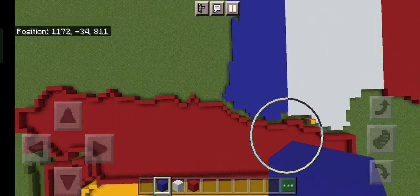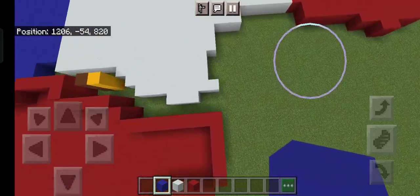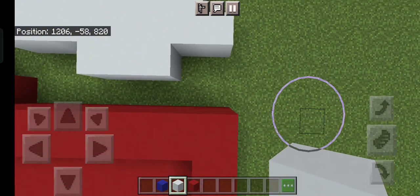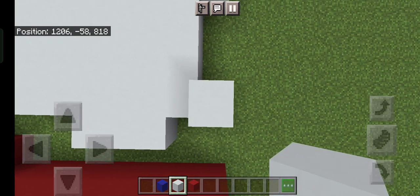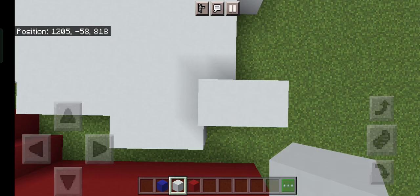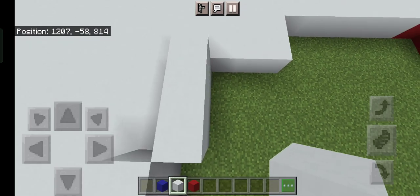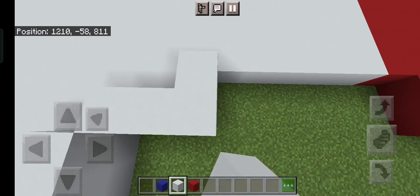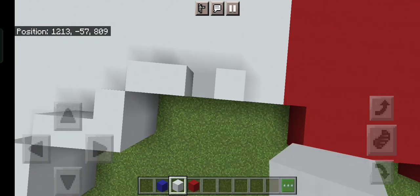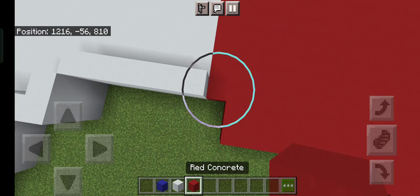Head over to this side of Spain, the Catalonia side, and grab out your white concrete. Then two blocks out like this, add one block. Then to the left add one, then going up here we add one, we add three, then have another three up, then make an L shape like this. Then go six white and one red, like that.